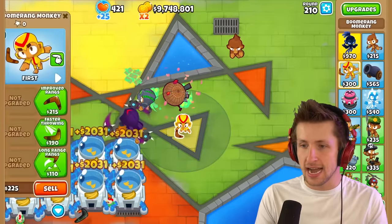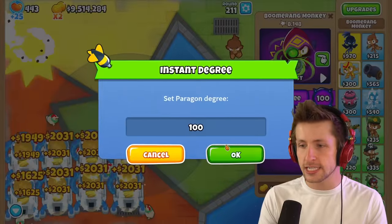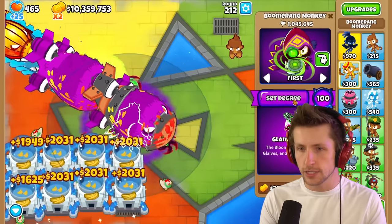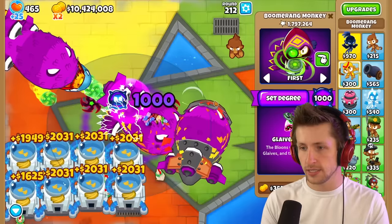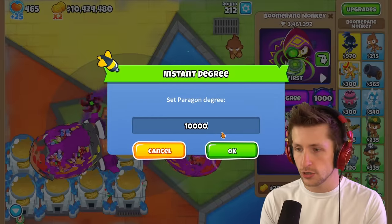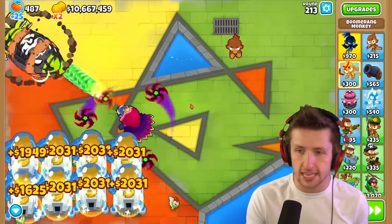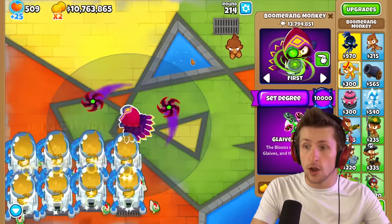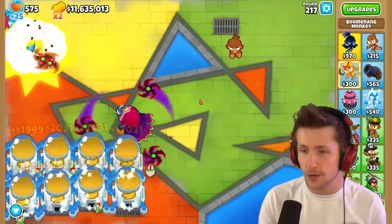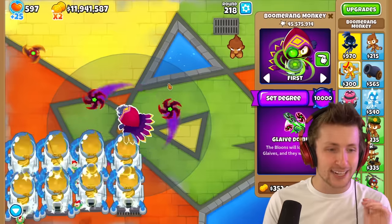Let's try the boomerang monkey. I want to see what a degree 10,000 boomerang monkey looks like. It's better to set him to 100 first — yeah, it does give him the upgrade. He's still having some troubles, so degree level 1,000. Still having a little bit of troubles with the fortified BADs at 1,000. So let's do 10,000 — instantly. Once they get to tier 10,000 they become really, really strong. That's crazy. Huge shout-out to this mod maker — this is actually such a really cool mod, actually 10 out of 10. I'm having a lot of fun with this one.